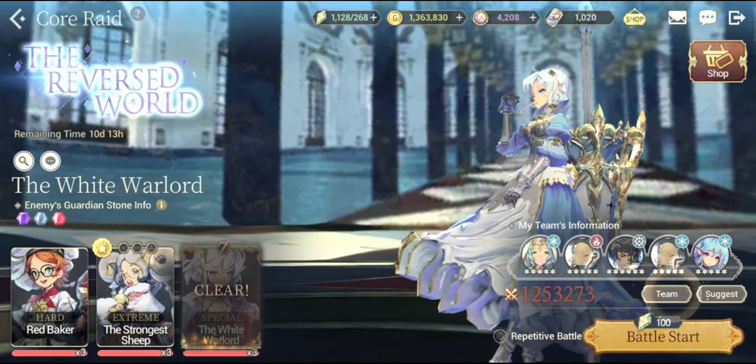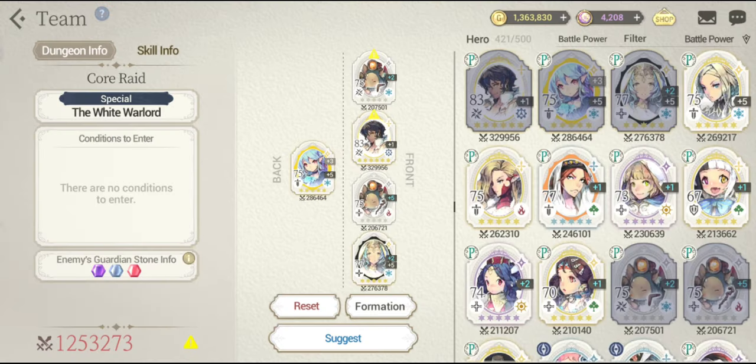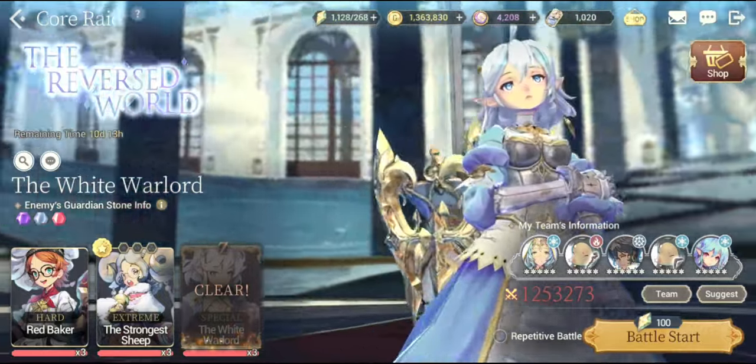So that is it guys — this is my team that I have been using in defeating the core raid bosses. Please try to use two rats, okay — two rats. One rat is not going to be enough. You have to break the opponent as soon as possible. When the opponent is out of that break status effect, you need to make sure that the opponent will go into the break status effect again. Two rats are going to make sure that the opponent goes into break status effect right away.